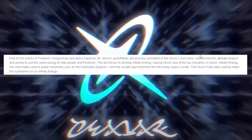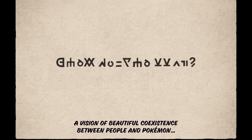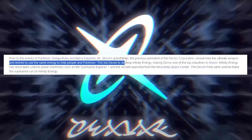Taking a bit of a curveball and going back to Hoenn — there are specific links there. Prior to the events of Pokemon Omega Ruby and Alpha Sapphire, Mr. Stone's grandfather, the previous president of Devon Corporation, researched the Ultimate Weapon and wished to use the same energy to help people and Pokemon. That's very indicative of information we've already seen in this trailer — particularly the line about helping people and Pokemon coexist, which mirrors the redevelopment plan's stated vision of coexistence between people and Pokemon.